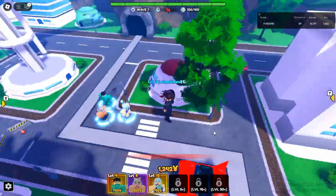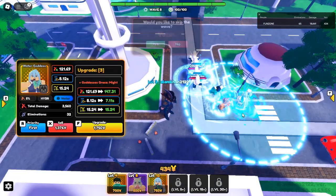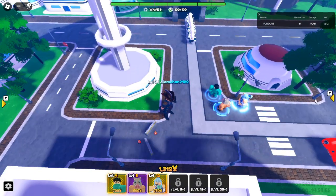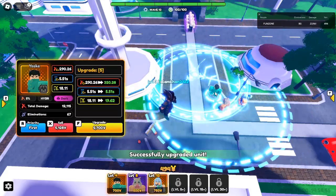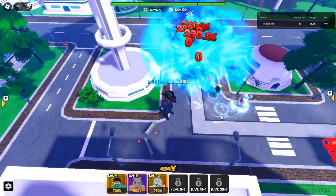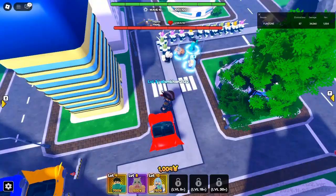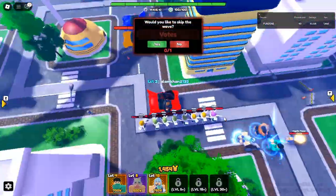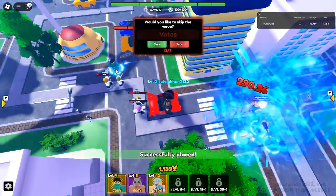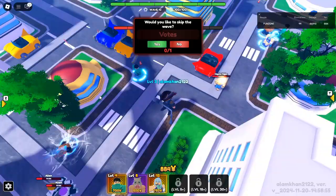How to Unlock Secret Android 21. To get Android 21 in Roblox Anime Reborn, you'll need to work your way through Legendary Stage Act 2 of West City. This is the only place where you can obtain this secret unit. However, there's a catch — the chance of getting Android 21 is a mere 0.75%. So getting her will take patience, determination, and possibly multiple attempts.